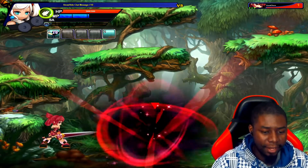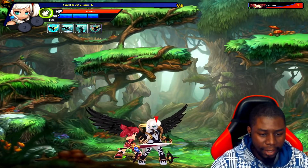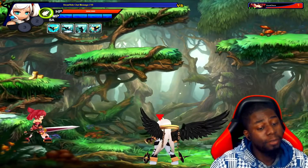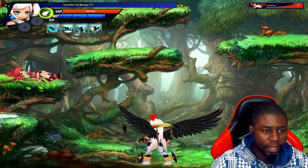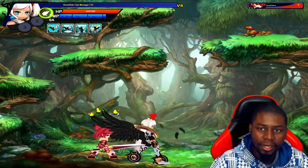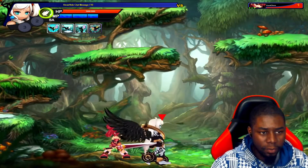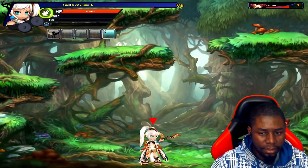Dark Rin will mess you up. Light Rin just has two attacks; dark Rin goes a little bit ape. So we have the first bar, the second bar, then we have this one — and then we'll see her third. That is the complete journey with Rin's light, dark, and all her jobs.